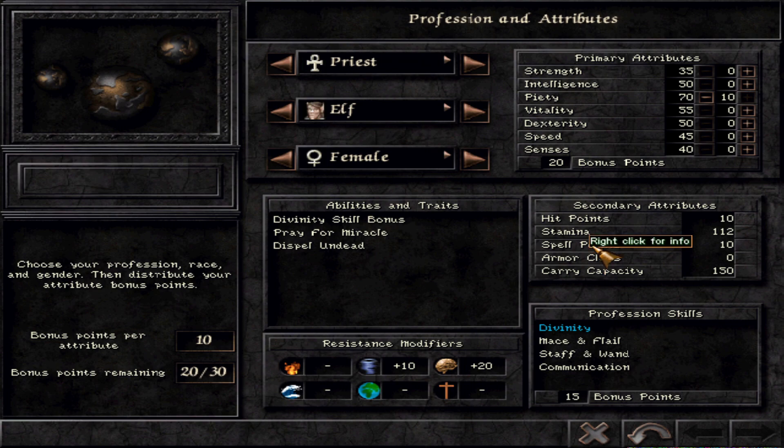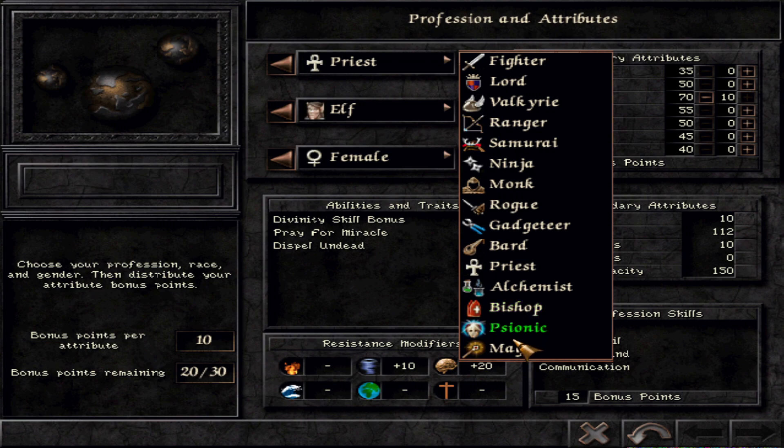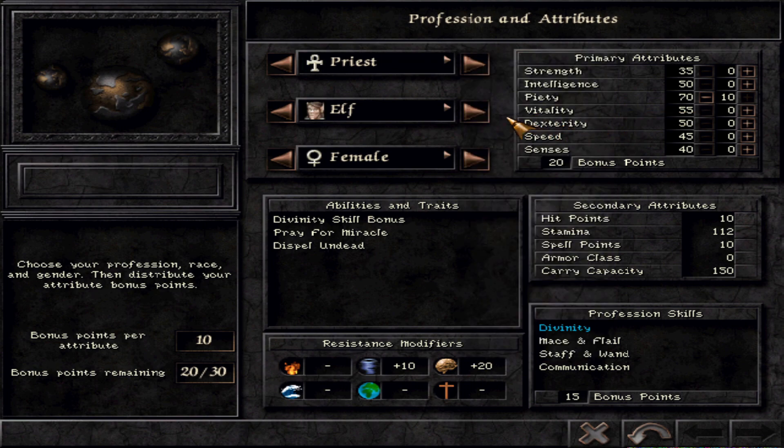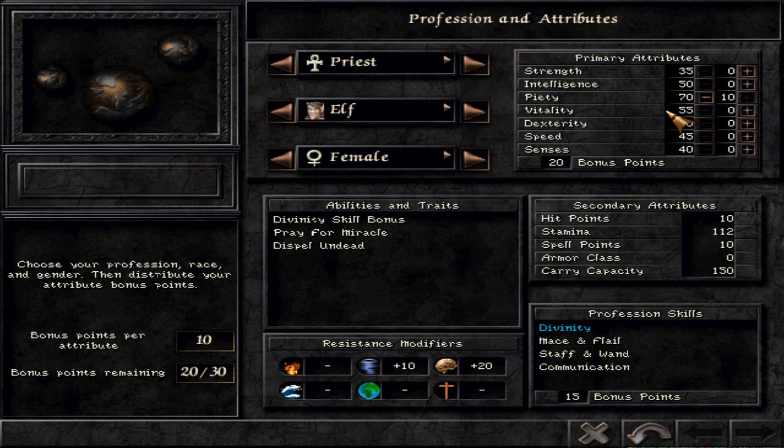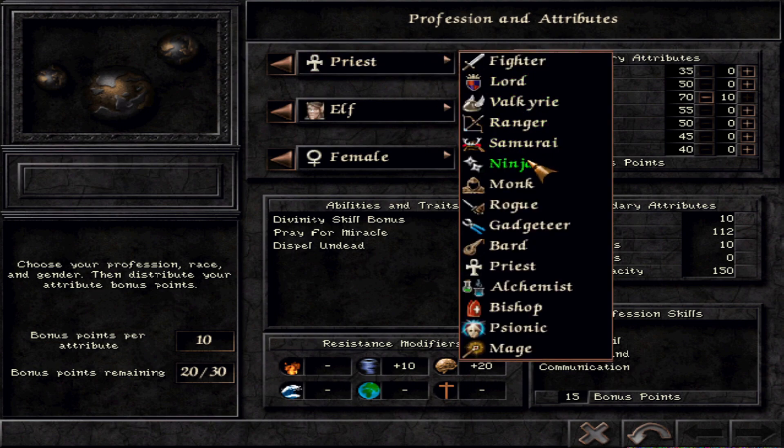With very high piety combined with a high level and a class like bishop, psionic, or mage, you'll have a huge amount of spell points — enough to cast at full strength throughout combat. Piety can also be combined with offensive casters, but consider it a third attribute there: first develop intelligence, then speed for quick offensive casting, then add spell points and Iron Will via piety.